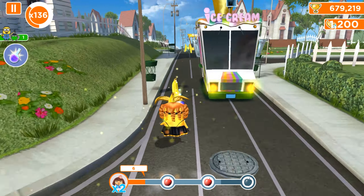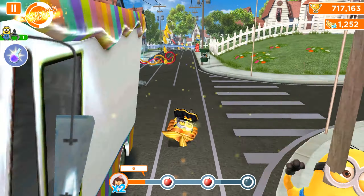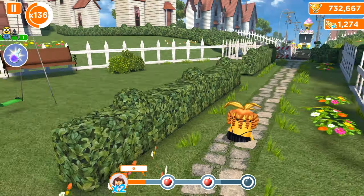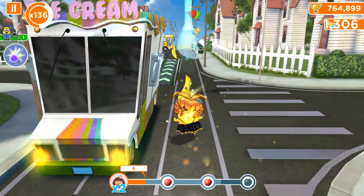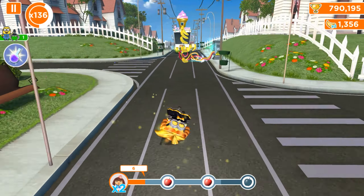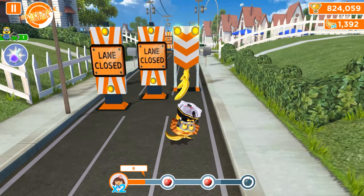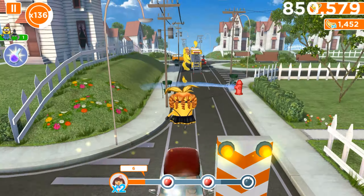Honestly, the UFO is one of the easiest props and minigames, along with the gliders. The gliders have similar bonuses and power-ups, but also many other features like rockets, other objects, and other minions. You can punch them, use the ramps, avoid the obstacles, and so on.